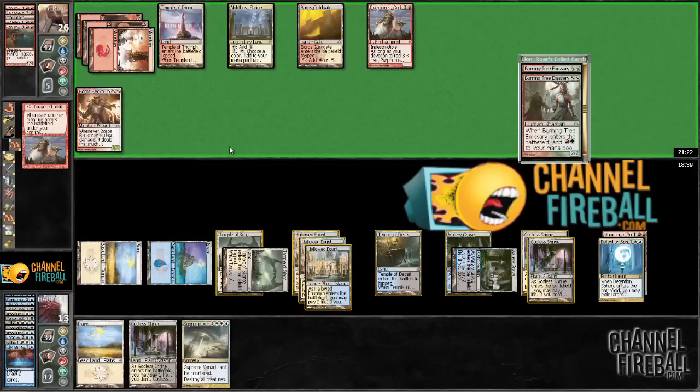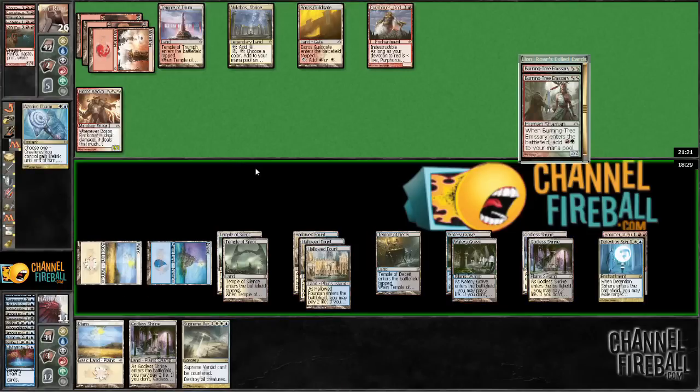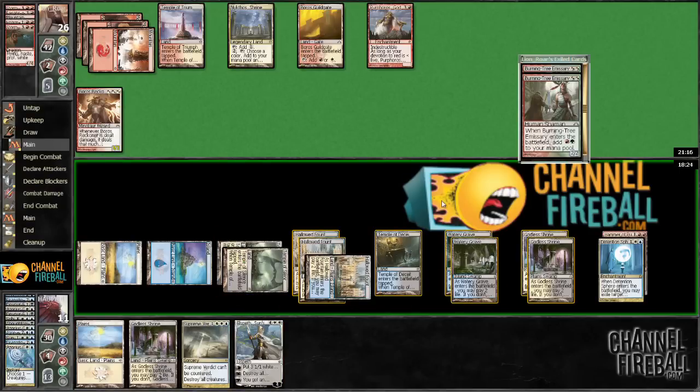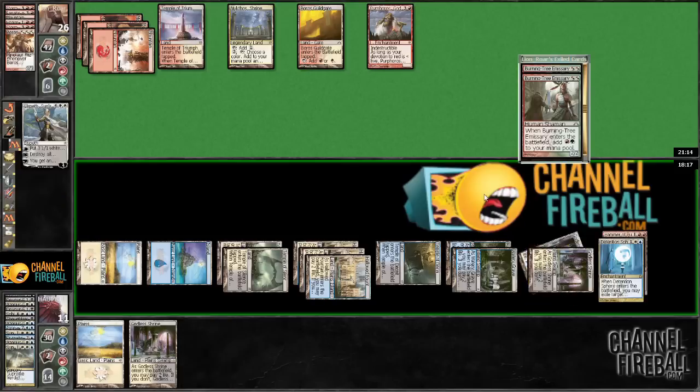Boros Reckoner — ouch. This is almost lethal next turn. I'm going to draw a card here. Maybe we drop a planeswalker or Aetherling. Play it and get rewarded once again. All right, that was a good series of draws.